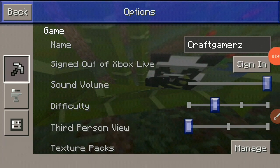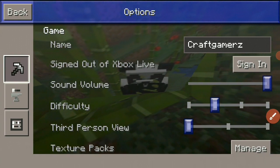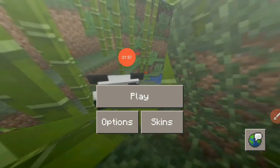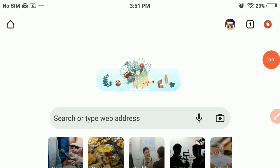You need to sign in to Xbox Live — this is a special account for Craftsman. As you can see there is a sign-in button, but it will not work in-app. I'm going to show you how you can do this with the help of your browser. Once you set up your account you can make your own server.